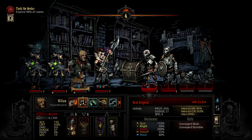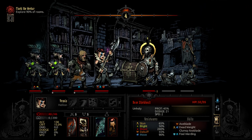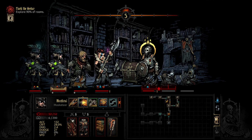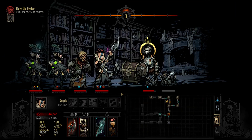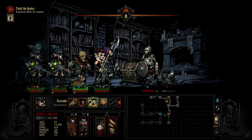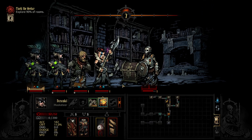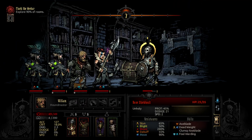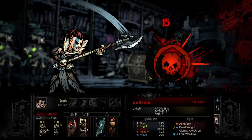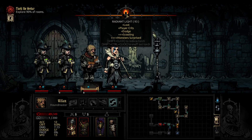Do I go for the 60% stun? Nah. That's good. I'm gonna heal this one. Okay, not too shabby — it's fine. Stress heal — didn't happen. Just kill. Take the torch.